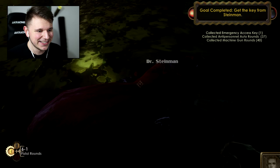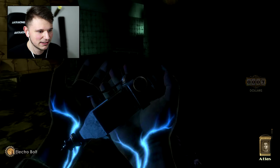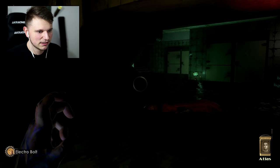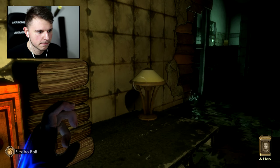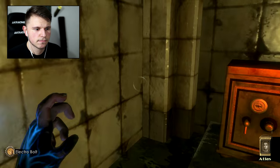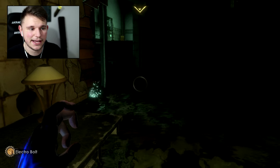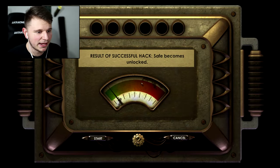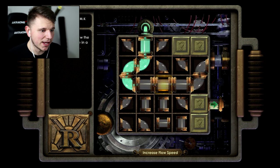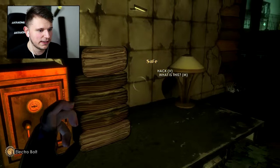It was time somebody took care of that sick bass. Make sure you get the key off Steinman and head back to emergency access - I'm working my way to the backside of Port Neptune myself, we'll get there soon enough. So I have this emergency key now and I can go to the next area. Hopefully find a gene bank. The hacking master is about to do work - hacking complete, the machine has short-circuited!